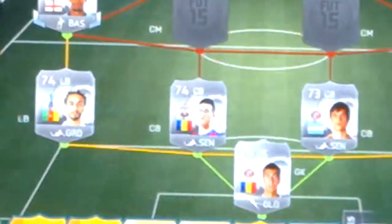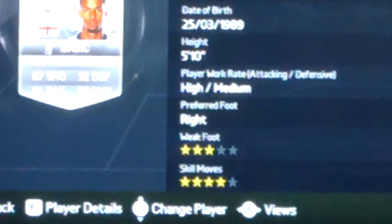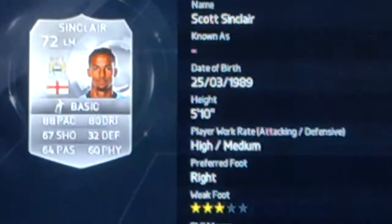Moving on to the left mid position, we have Scott Sinclair. Sinclair is one of the most expensive players in this team at 6 and a half K. For a silver player it's quite a lot, but he plays for Manchester City. He has 3-star weak foot, 4-star skills, high-medium work rates, right footed, 5 foot 10. 88 pace and 80 dribbling — absolute tank.